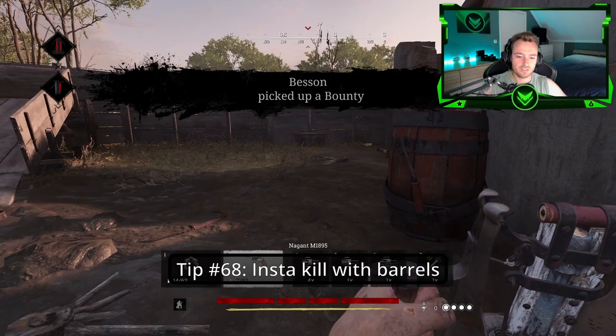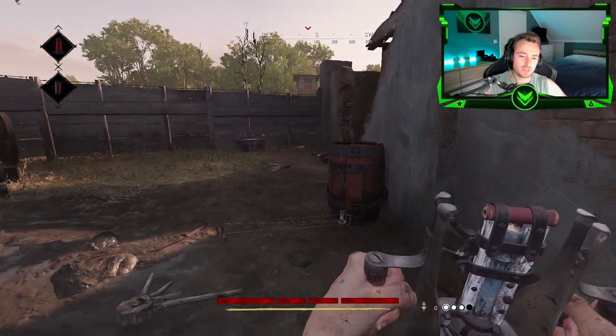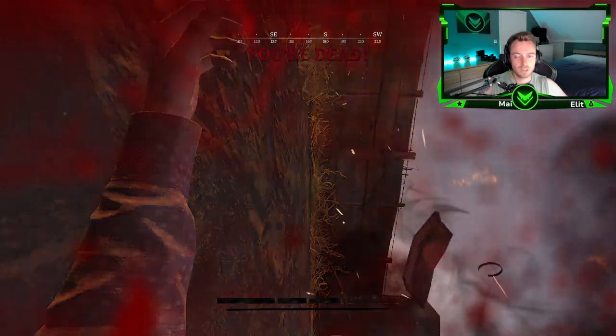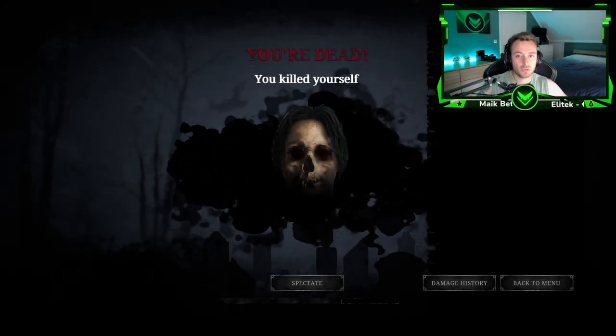Tip number sixty-eight: If you have an alert trip mine and put it right next to a red barrel, it'll actually one-shot people, because the mine will trigger the red barrel and that will one-shot them.